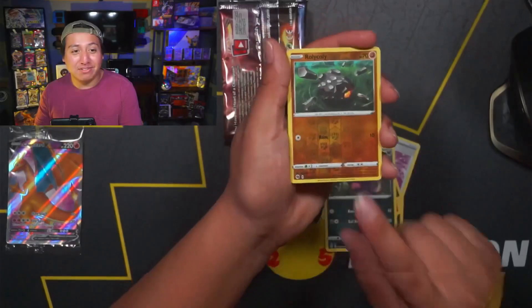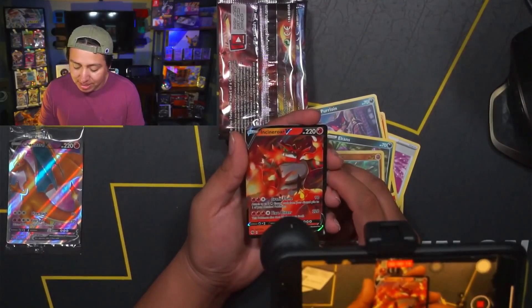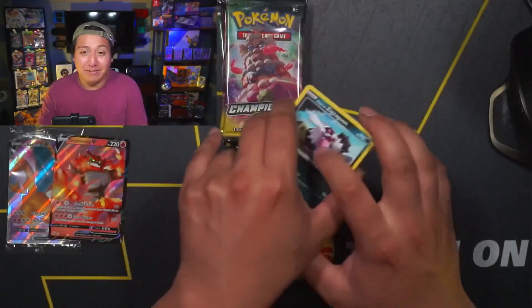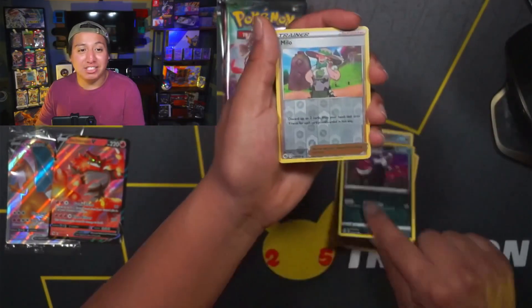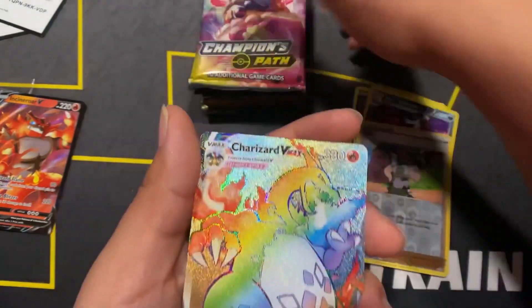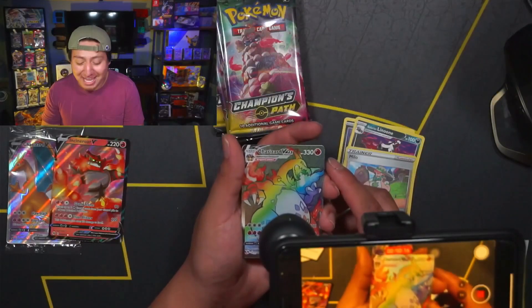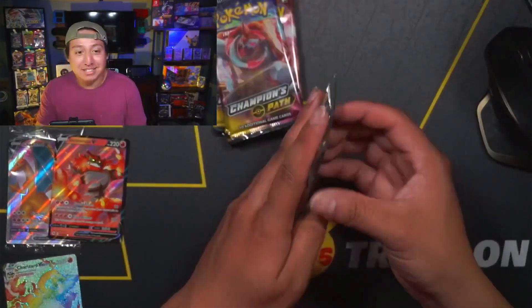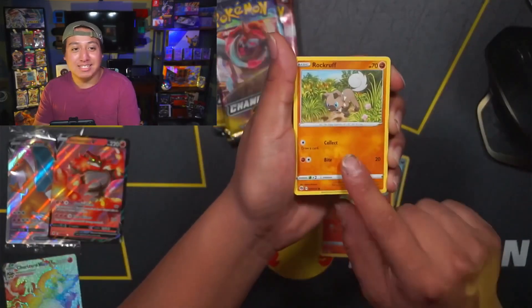We got an Incineroar V! Champions Path doesn't have too many hits — it only has two chase cards: a Rainbow Charizard and a Shiny Charizard. Oh my god — no freaking way! I actually pulled a Charizard V-MAX from my third pack of Champions Path! That is absolutely insane. I was actually thinking of keeping that ETB sealed because of what good condition it was in. I'm so happy I decided to open it up. Definitely going to sleeve this card up quickly — we've got to keep it moving.